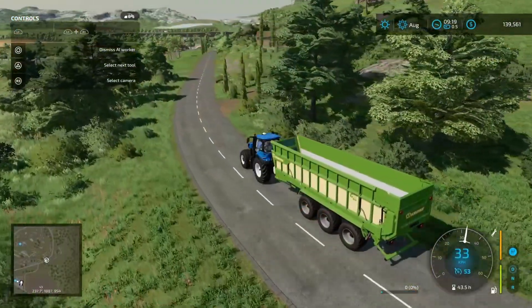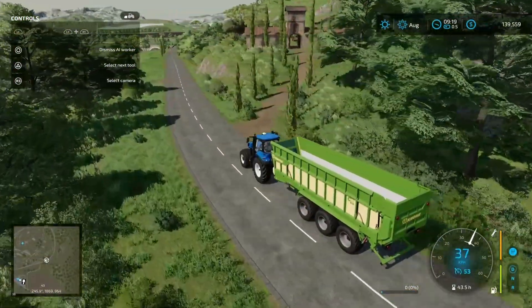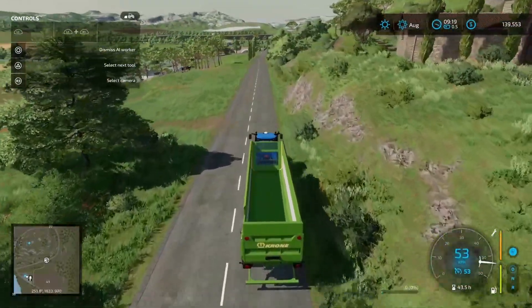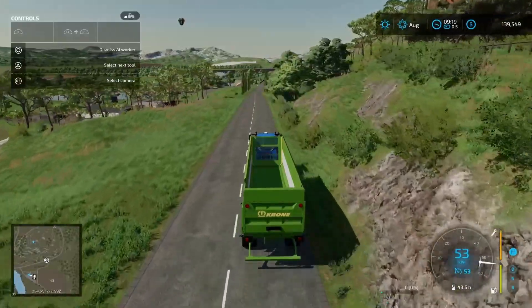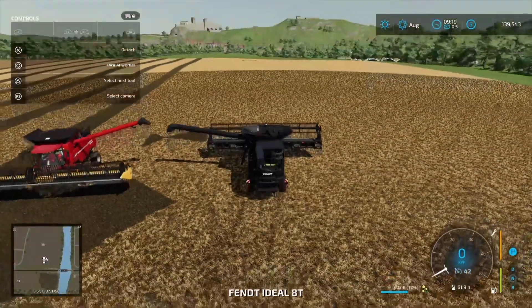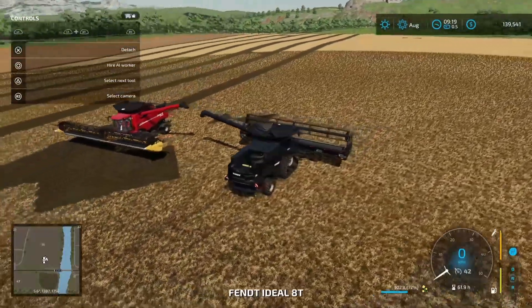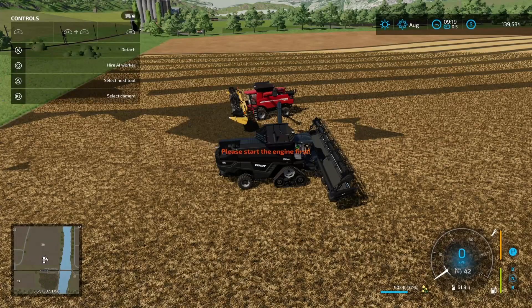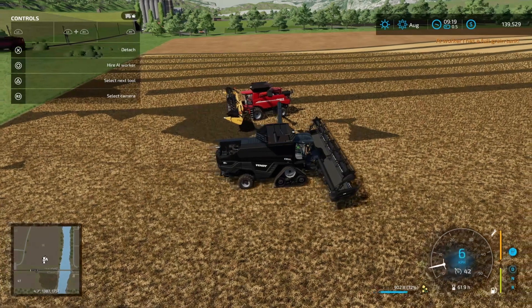Hey guys, welcome back to AF Farms for another episode of Hort Bellaron's Start From Scratch. Carrying on from last video, we are currently underway with some harvesting contracts, so we're just working our way through those. Currently, we've got Field 36 due to be completed, and we've still got a bit to go, so let's get these guys underway on the remaining section.